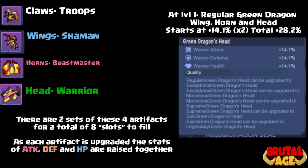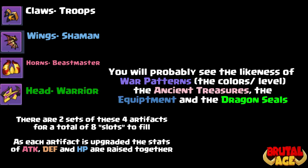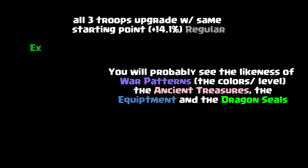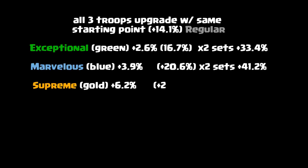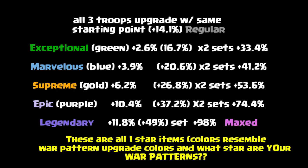Each of the artifacts as you're upgrading them, the stats will increase the attack, defense, and health of your troops — the troop statistic, the shaman statistic, the beast master warrior statistic. At the first upgrade for the individual troops you start off at 14.1 percent, which is a pretty big boost. You'll notice the colors here — they're gonna look kind of familiar, it's the same colorization as you have in the war patterns. After the 14.1 percent it goes up 2 percent, 2.6 percent, 3.9 percent, 6.2 percent — if you're really interested you can pause it and check all that out.